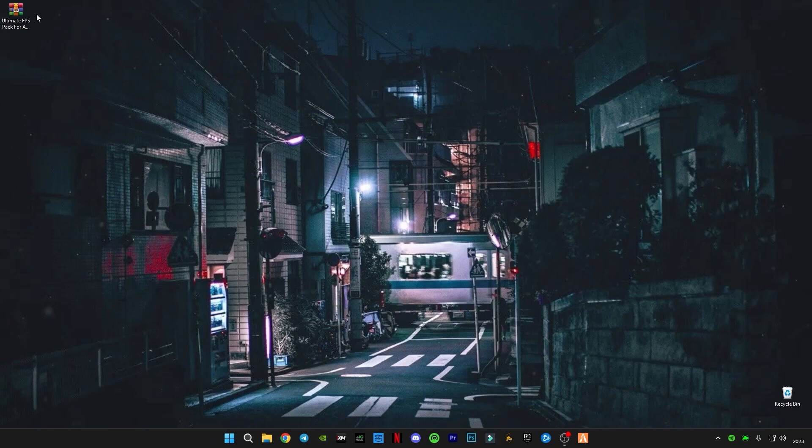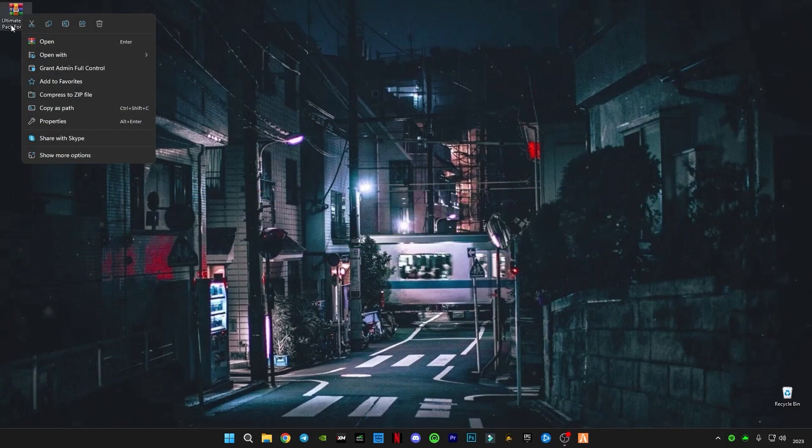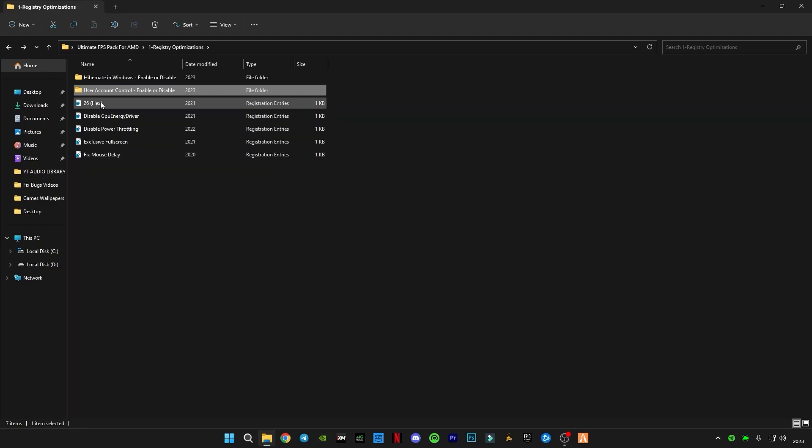There is a link in the description for the Ultimate FPS Pack, designed by me. Just right click on it — there may be some ads on the website, sorry about that, make sure to close all pop-up ads. Download it, right click and Extract Here. You'll see three folders: Registry Optimization, Batch Optimization, and Device Cleanup. First open Registry Optimization, open Hibernate in Windows and disable it, click Yes. Then disable User Account Control — you can re-enable it later if needed. Apply them one by one.